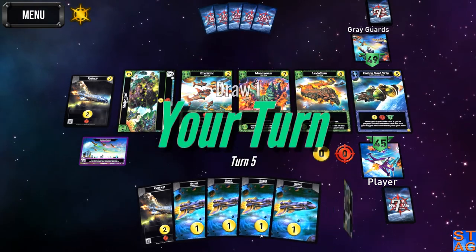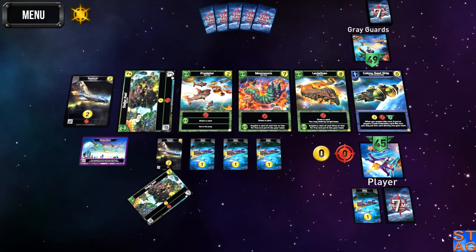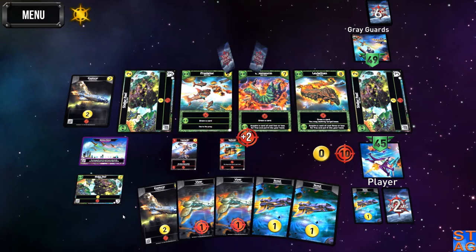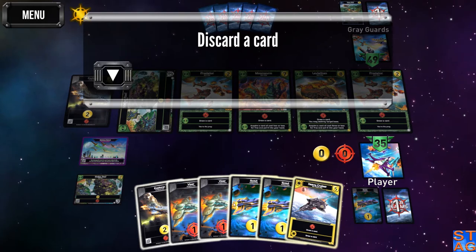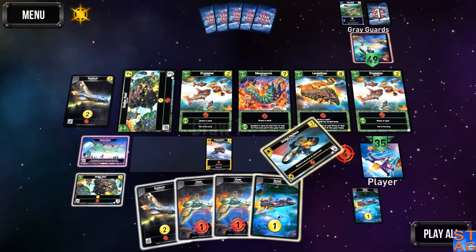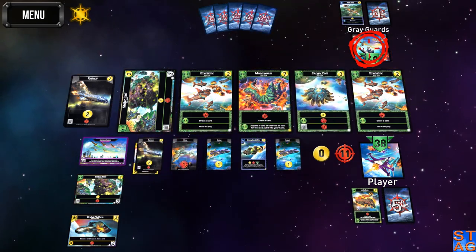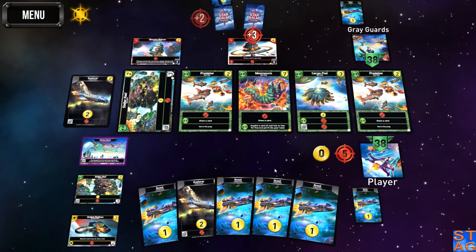Leviathan's in play. I'm going to get rid of one of the Scouts — I'll still have six trade. I'll grab the Leviathan, because the ally ability for the Leviathan lets you grab a cost-three card and put it into my hand, which is what I'm looking to do. And they keep ignoring me — love it.